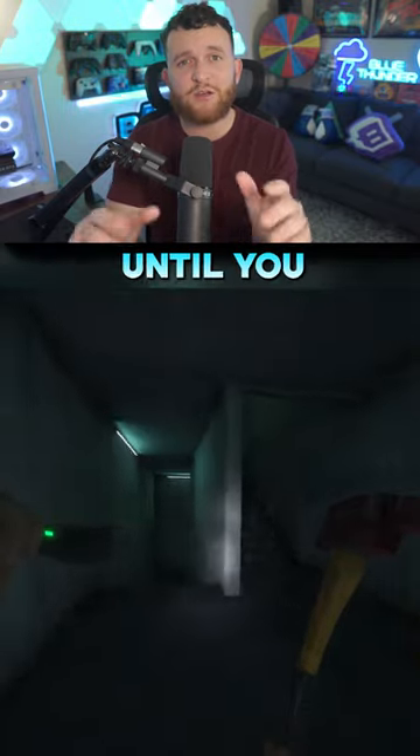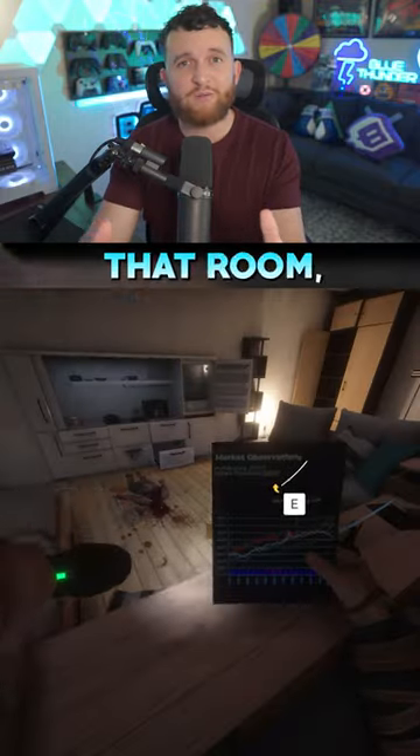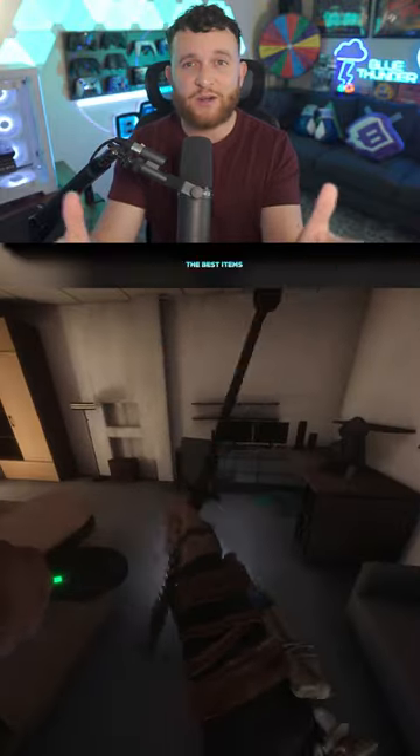Go back down the stairs until you come to floor number two. Enter the room with the second door on the right. Once you're inside that room, the katana is going to be sitting right there on the table. Congratulations, you now have one of the best items in the game.